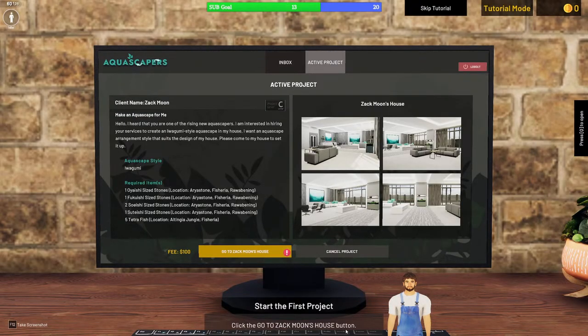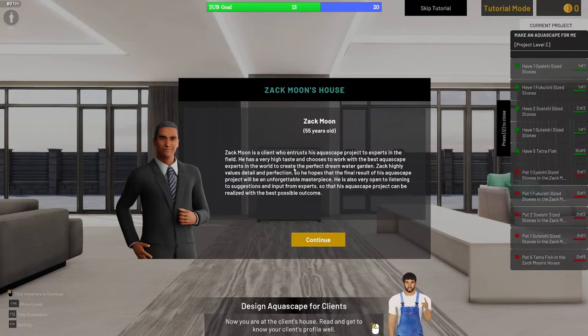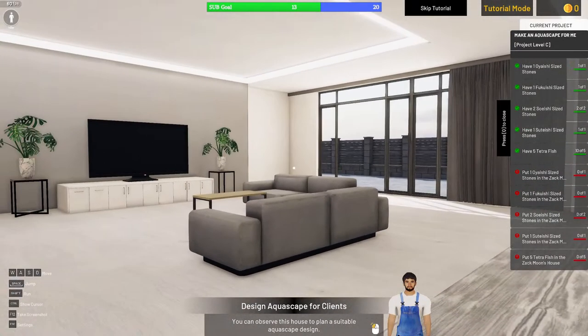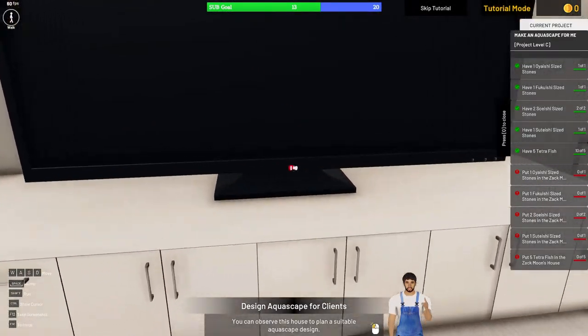Zachmoon is a 55-year-old client described as having very high taste who chooses to work with the best aquascapers in the world. I question why he contacted me since this is my very first contract. At his house, we can observe the space to plan a suitable aquascape design — I notice he has an LG TV and a very bland but clean interior.